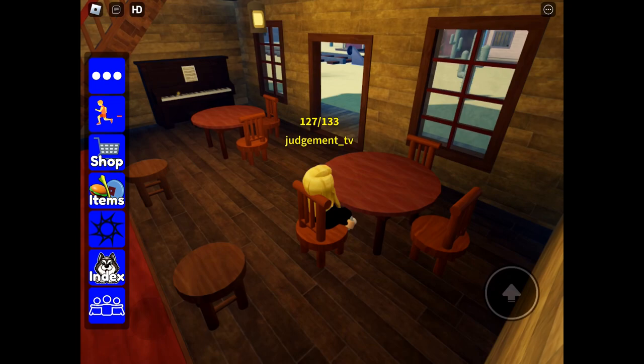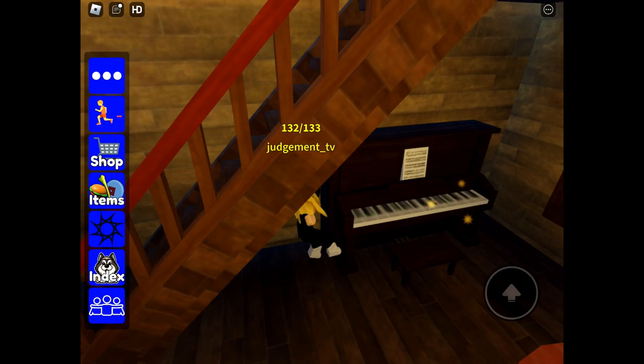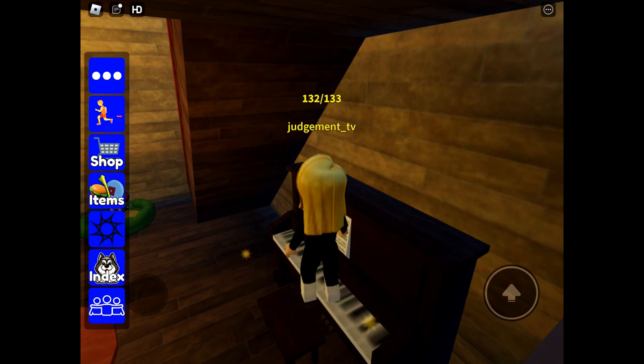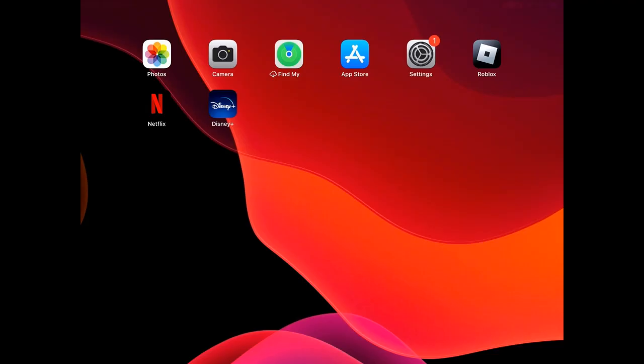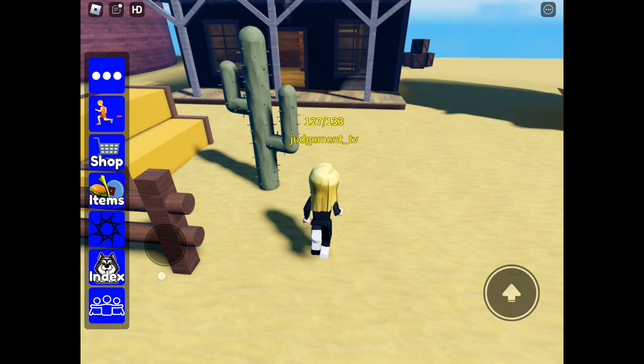Nice hidden one there of the Beauceron sheepdog. In the other saloon, there's a piano for the Welsh Springer Spaniel — all you need to do is press the key on the piano and then the springer spaniel appears on the dog bed, as you can just see there. And again I got kicked off the game — really infuriating.